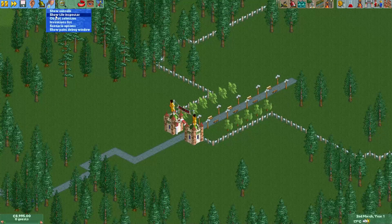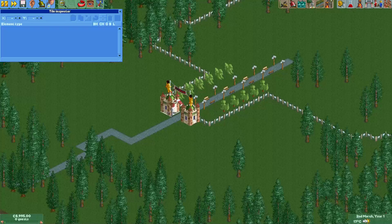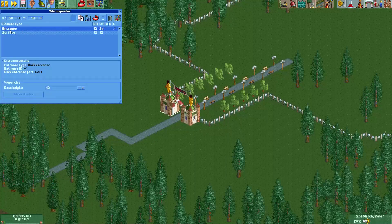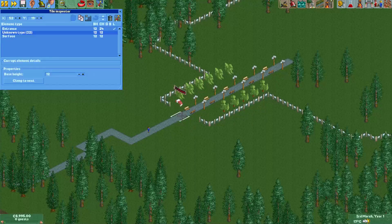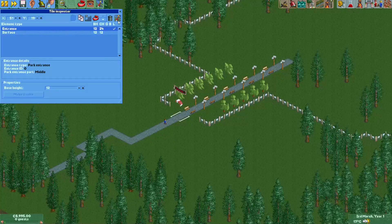This trick requires tile inspector and it will work in any park. Just select this piece of the park entrance — you can see 'entrance' here in the tile inspector. Place a corrupt element using this button and that part is gone. We also do the same for this part and the middle part.